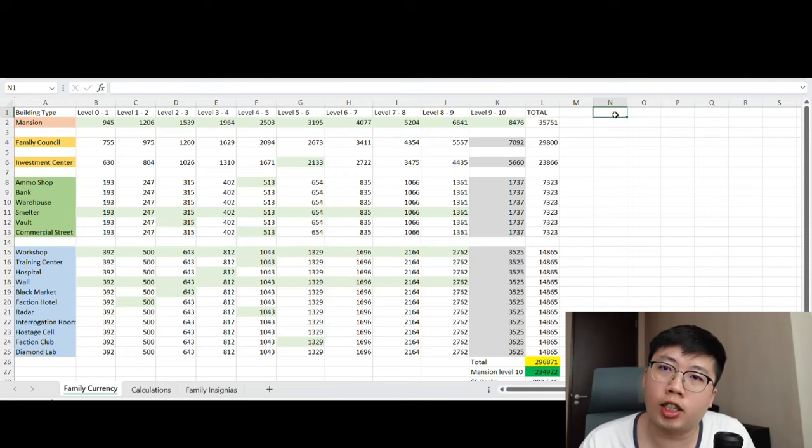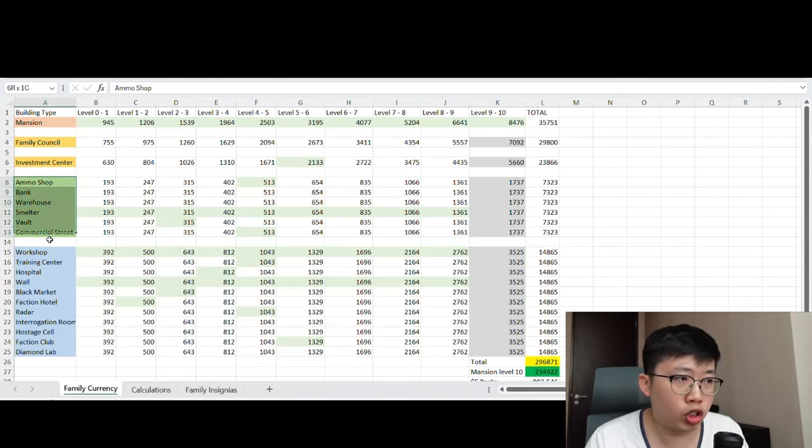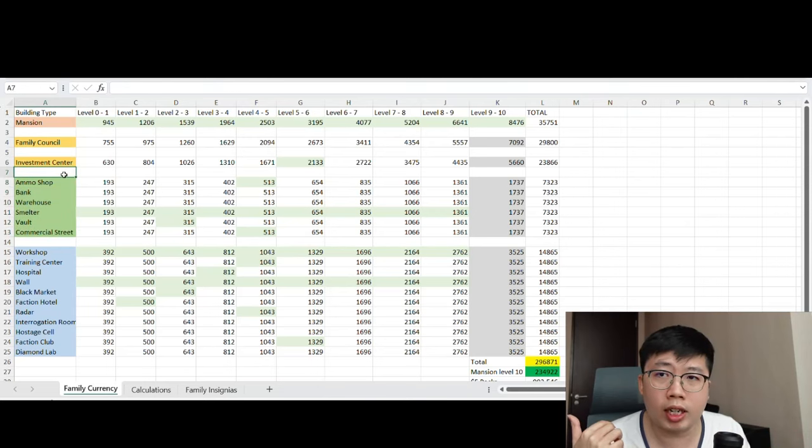I have three different sections in my spreadsheet that I'll bring you through. First, let's look at the spreadsheet — there are 5 building types. Mansion, family council, and investment center are the only 3 singular building types that require their own separate amount of family currencies. The remaining resource buildings highlighted in the same colour require the exact same amount of family currencies.